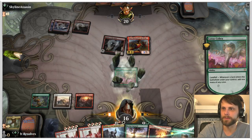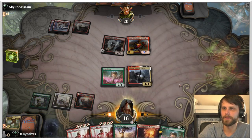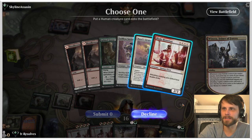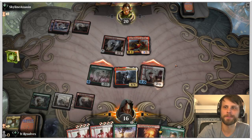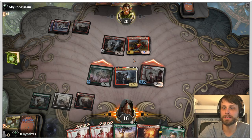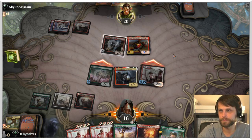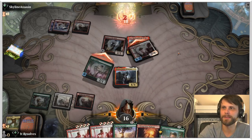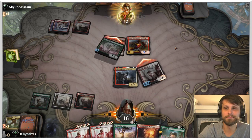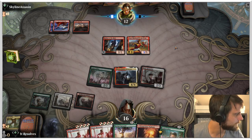They hit the Spellbinder here. I'm not gonna take the trade and it is Winota time. This allows us to get our fourth mana, we throw Winota down, and I'm gonna attack despite it going straight into an Anax. We get the Blade Historian, which means if they decide to block it kills Anax — it does trade. They just take it — I like it, let's see what happens.